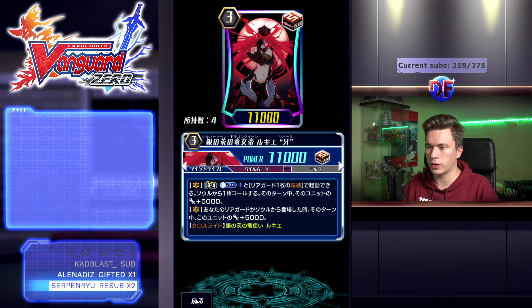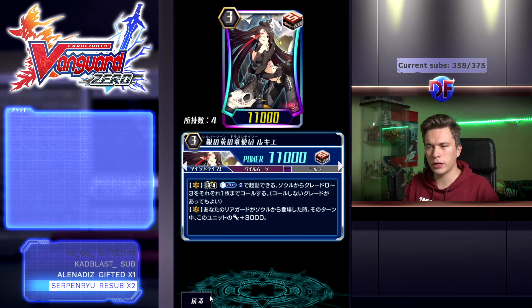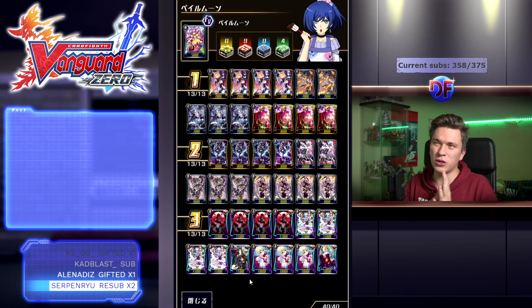She has a crossride with regular Luki. I'm only playing one of the regular Luki because we can soul charge her fairly consistently, and even if you don't hit the crossride, crossrides in Zero feel like they don't matter as much as they did in the original TCG. That's partially why I decided that running heavy lines of regular Luki just doesn't work and isn't worth it as much.